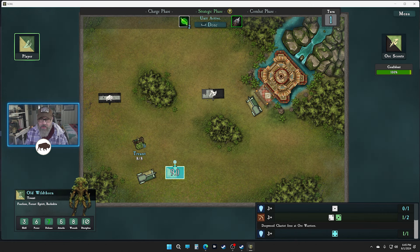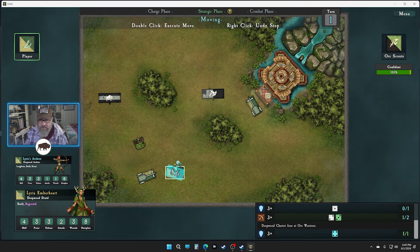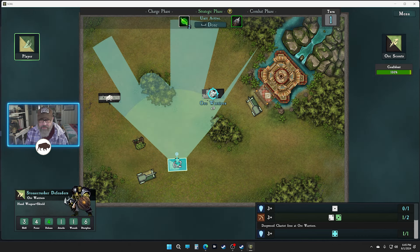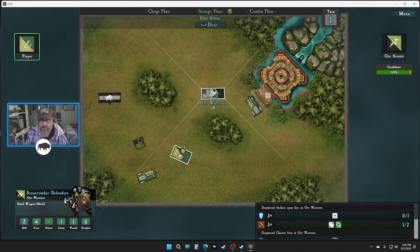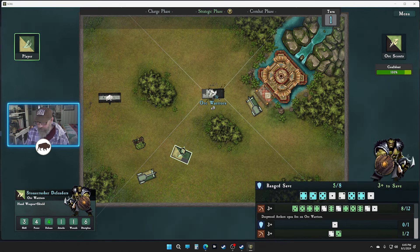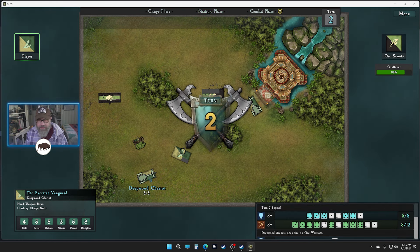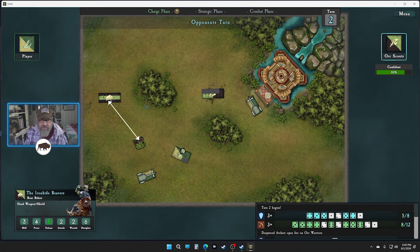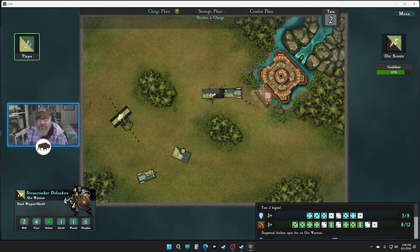These guys can get into close range pretty easily. We got the heal on him and we can get another charge from this guy into a flank. We'll do a counter charge there, and do we charge into the side too? As long as we got a good flank we've already done some damage to him. Our bows are out of it in this first round — that's okay.